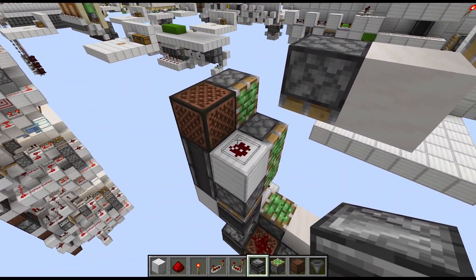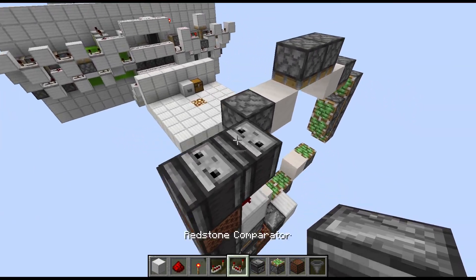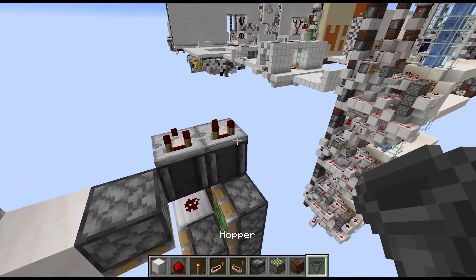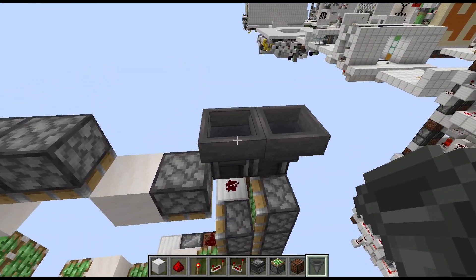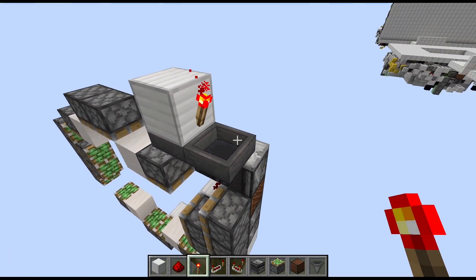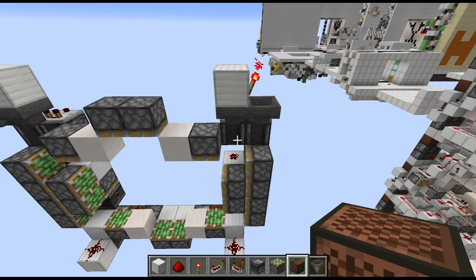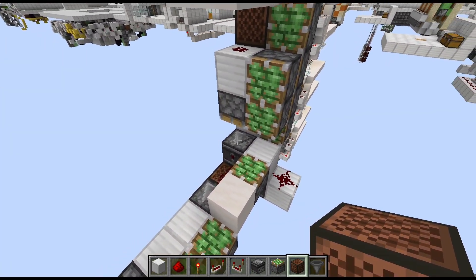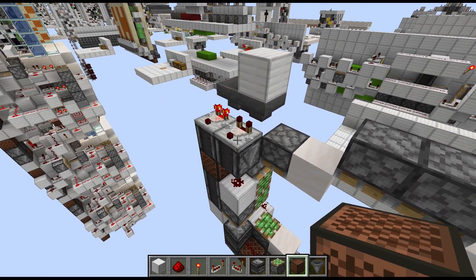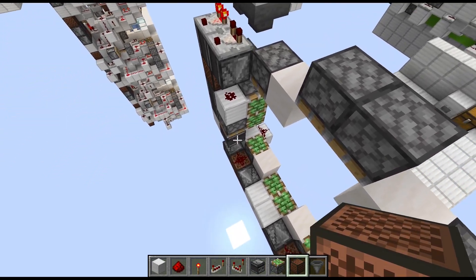On top of the dot and the note block we need an observer powering downwards, and on top of the observers we need comparators going backwards with hoppers running into each other behind them. On top of the inwards hopper we need a full block with a torch towards the other wall, and then on the outwards hopper we place four items inside of the inventory. At this point you might notice that this piston has bit out its observer, which needs to be in the detected state. A simple fix is just giving this comparator a quick single or double tap to get it back into the correct state.